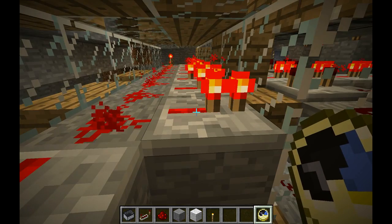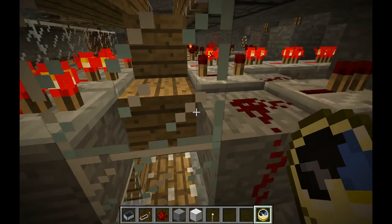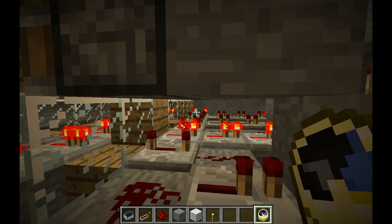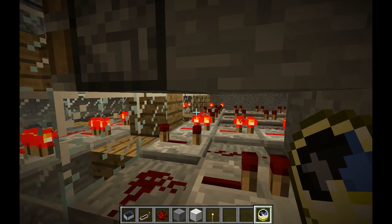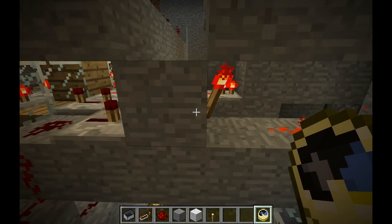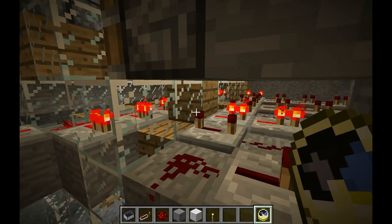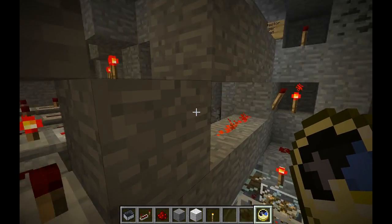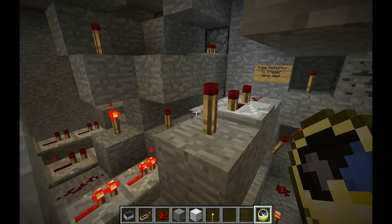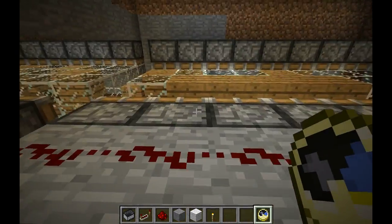We got some redstone here, and it applies power — the power does not go through the glass, but it does go through the wood blocks. So this should now say one, unless I have it completely backwards. Actually I think I do have it completely backwards, because where there's glass is actually where we have the pistons sticking out, because everything gets inverted.